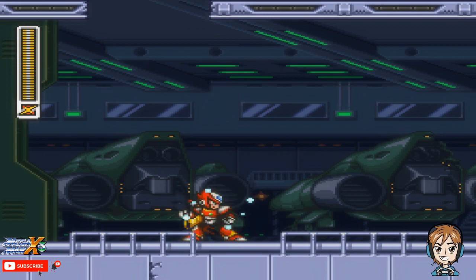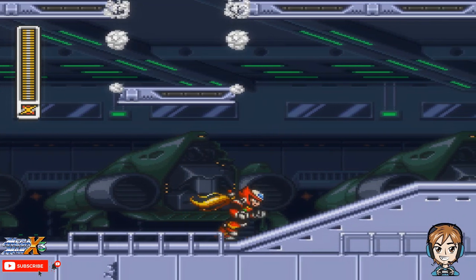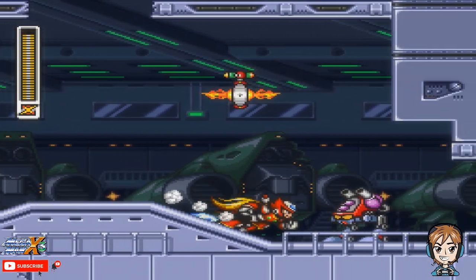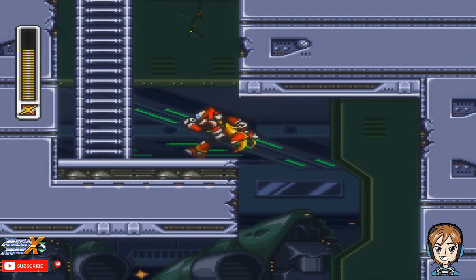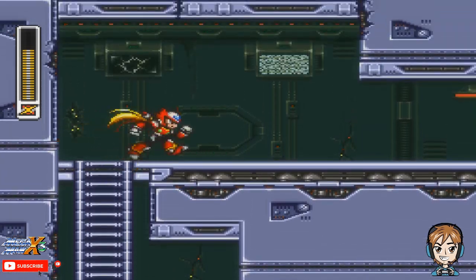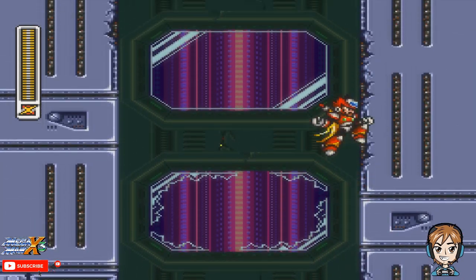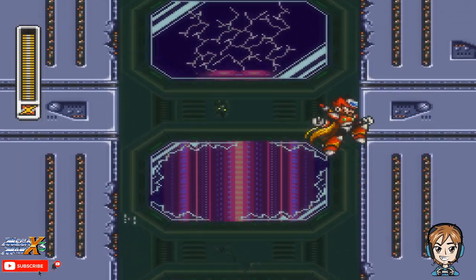Now, just like the Super Nintendo version, you can charge up Zero to his green form, and then you can get two buster shots. And then after that, you get a saber slash. So basically, Zero's saber in X3 is OP as fuck. The thing is, if Zero happens to die, you are screwed, so do not have him die. If you can dodge attacks, do so. Because if Zero dies, you won't be able to use him for the rest of the game.